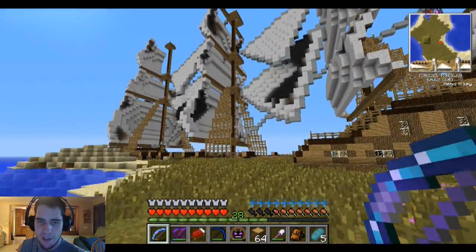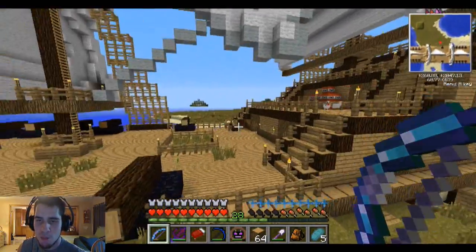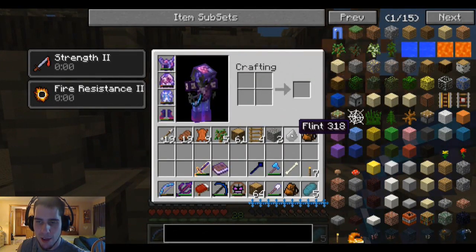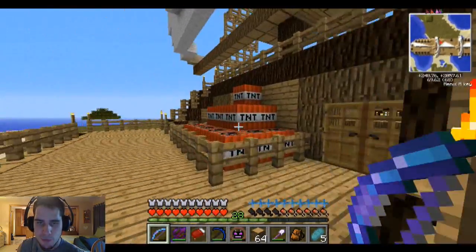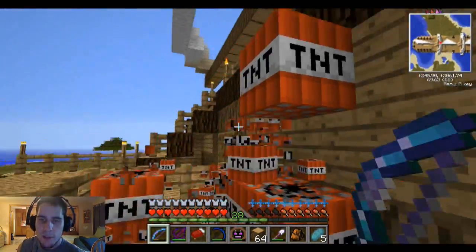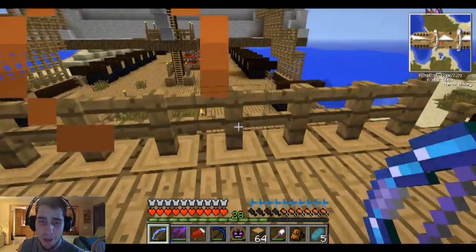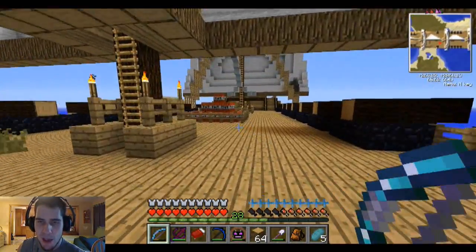I went towards it and then everything disappeared and then came back - I refreshed the map for some reason. Do I have any flint and steel? I have flint - oh, I think I can make flint and steel, can't I? Give me all this. We're going to take all the TNT from this place and there'll be an explosion in remembrance of Bomby. Because Bomby wasn't with us long, but it was my coolest pet ever. It really was.